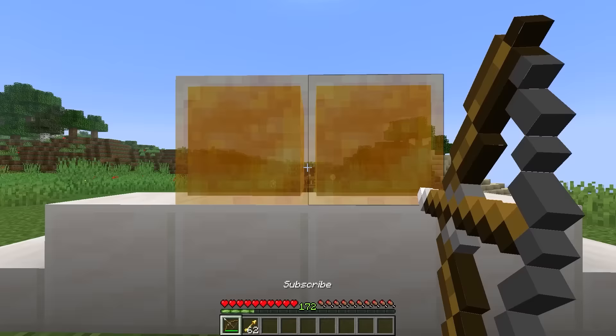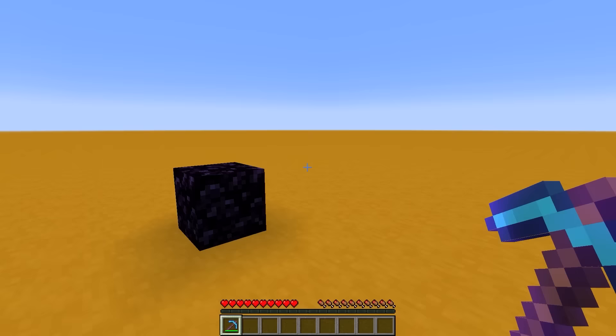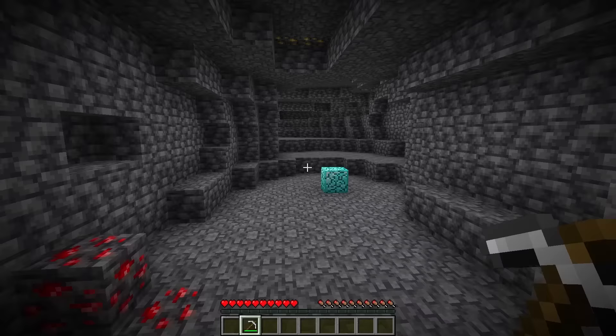We've talked about walking on air, shooting through honey blocks and getting water from stone. But none of these magic tricks compare to this. Start mining a block and once it's about to break, just walk away. When you walk closer again, the block will instantly break.